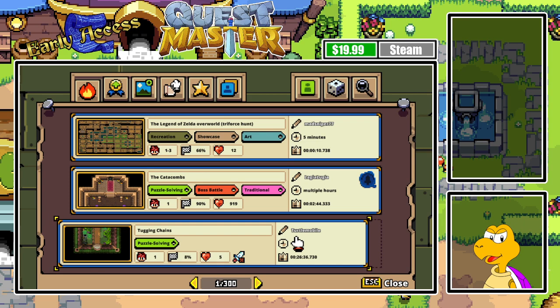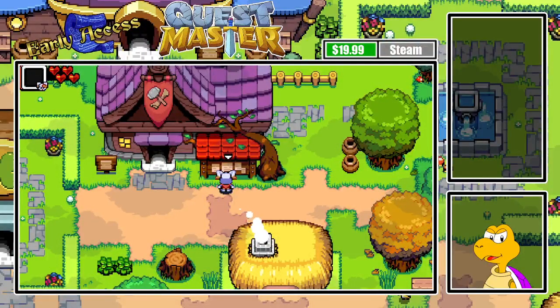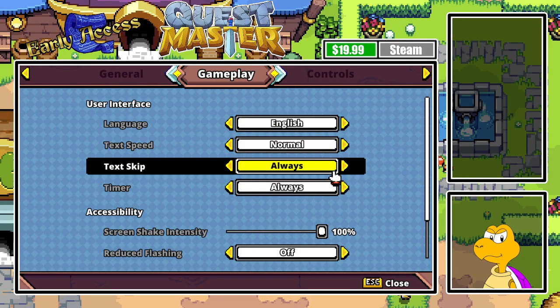Next we're talking about the text skip settings — we have the ability to skip text. So if we go to Options, Settings, and then Gameplay, there's a new option here. When you set this to 'always', you can just skip right away. And if you don't want to skip text, just set it to 'never'. But for me, I'll just keep it on always.